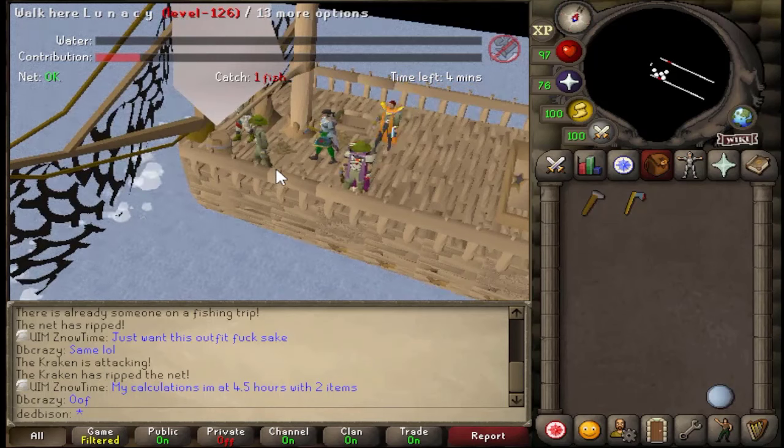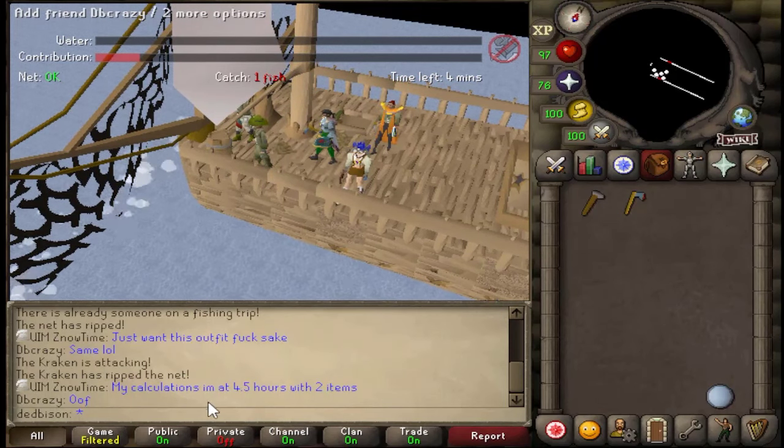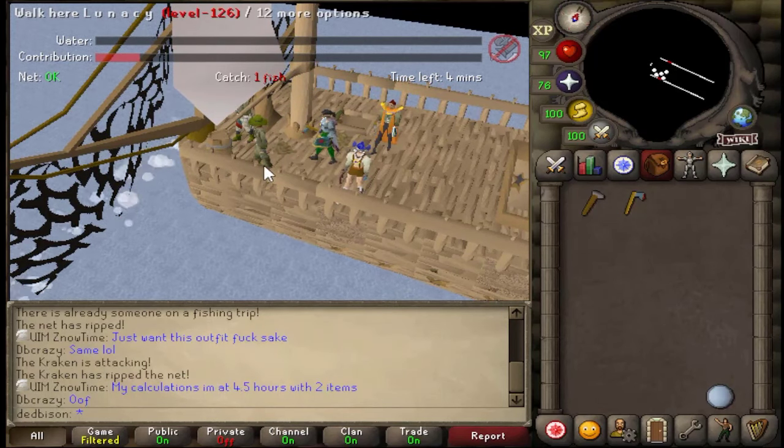Once you've done this again, you'll have enough points and you'll receive a message in the chat saying that you have received enough to get some sort of loot. I can't remember the exact message, but we're going to see it.